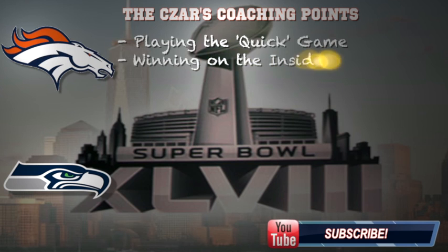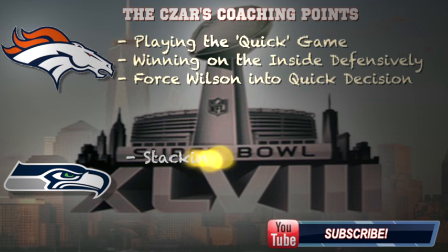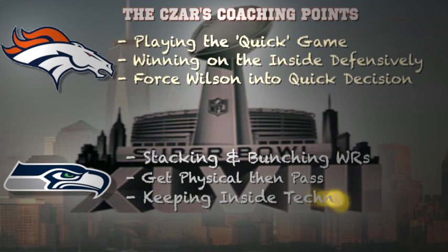Here are some coaching points for both teams. For the Broncos, playing the quick game offensively could be beneficial — that's both the quick passing game with scissors concepts, whip and pivot routes, backs in the flats, as well as the quick running game such as traps, gap plays, and inside zones — to take advantage of an overaggressive Seattle defense.